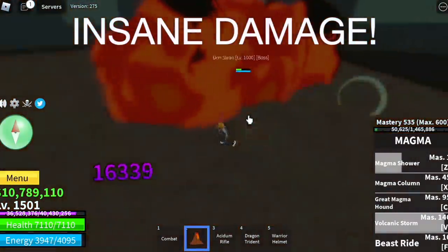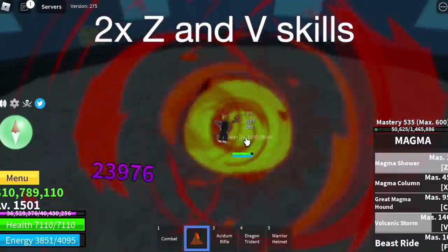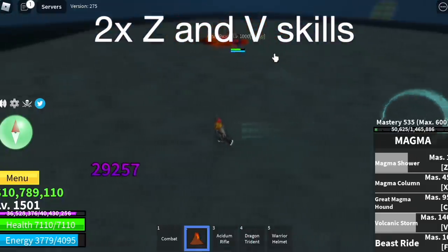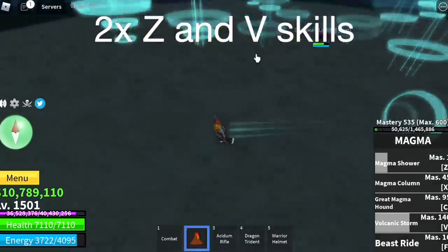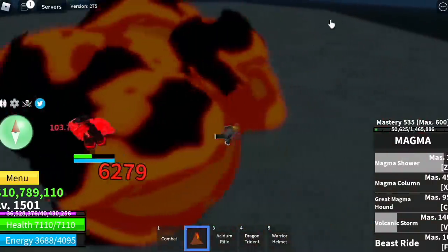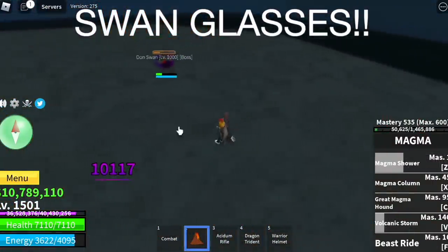Aside from the insane damage, you can defeat this boss with just four skills — two Z skills and two V skills. That's enough to defeat this boss in the second sea. That's how overpowered the magma fruit is.